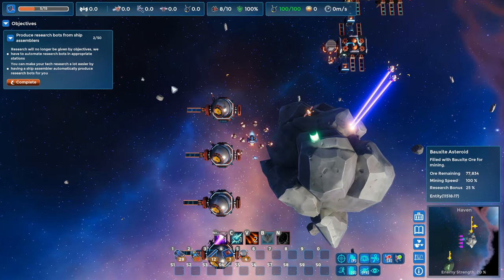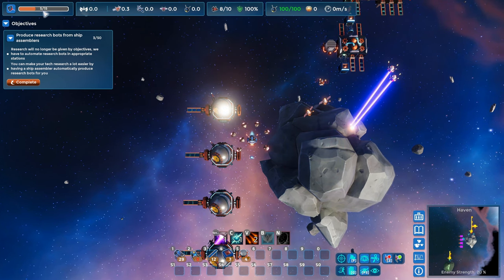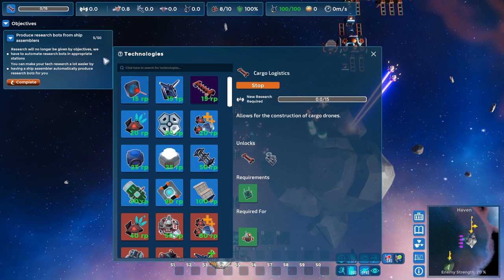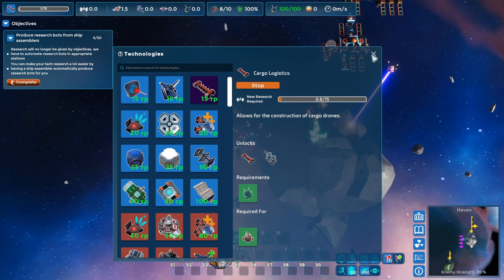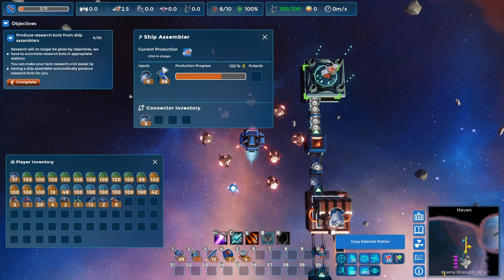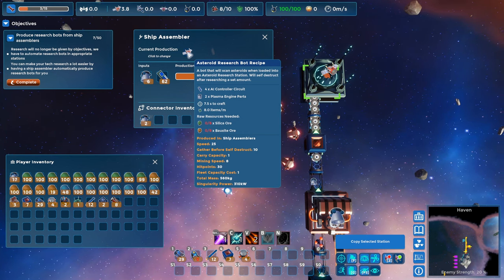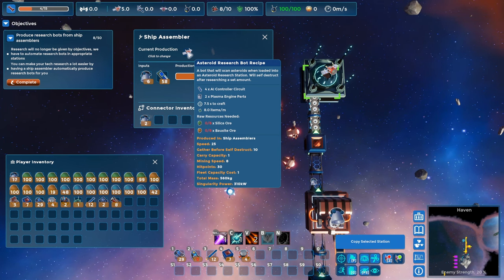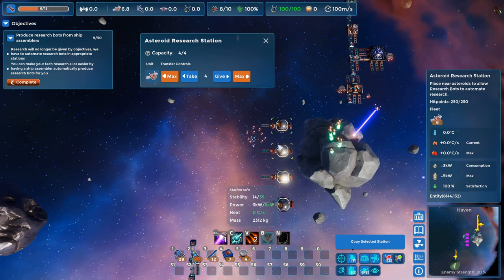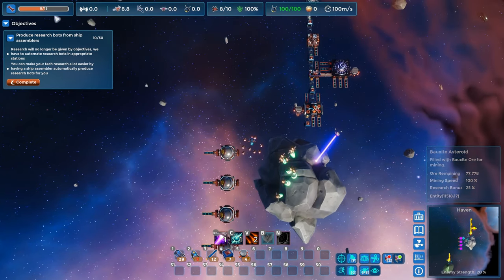Now we should see research bots coming out, and they will automatically go to these research stations. Let's watch them do their thing — here they go, they're starting to research. We should see our research count start ticking up. I'm looking at the top left of the screen. This is the one we really want to research, so I'm going to select that one. There it goes — we're starting to get a little bit of research. We brought over a whole pile of AI controller circuits. It uses four per research bot. Research is starting to take up.